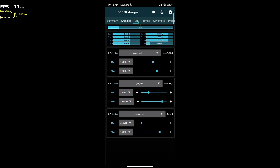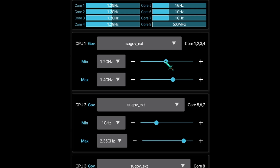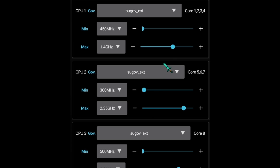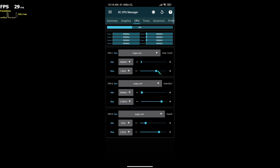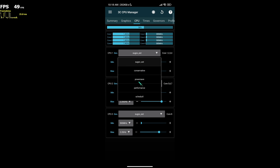Now go to the CPU tab and change some values here. If you want to conserve battery without losing the power of your device, change the slider of the minimum to the lowest and slide the max to the highest possible. In CPU Governors, we have different governors, so I recommend leaving it default.